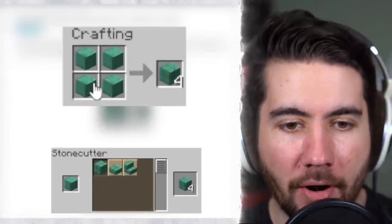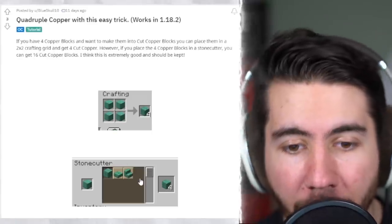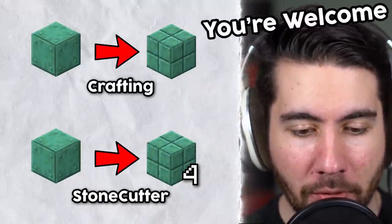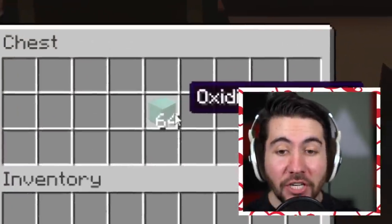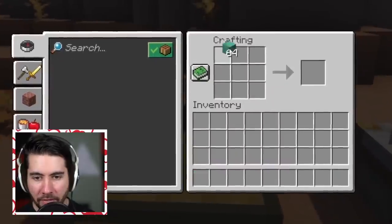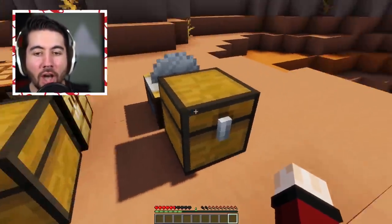This guy says a quadruple copper hack — if you craft four of these, it gives you four blocks. That would make sense. But if you put them through a stonecutter, it actually multiplies it by four. This is confusing, so I made a nice visual. Inside this chest I have 64 oxidized copper, and we're going to test it by putting it in the crafting table. According to this theory it would make 64 cut copper, and it did. Now we're going to try it again with the sawmill.